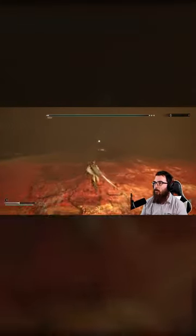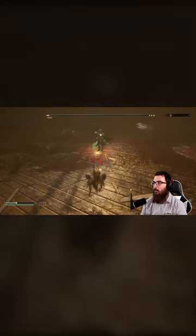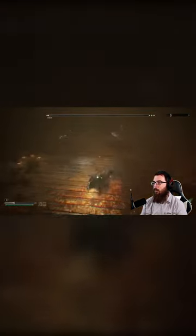Speaking of backsteps, if he does dash away from you, he's going to start throwing cards — close the gap and punish this. Anytime he flashes, get ready to dash, counter, or feather counter.